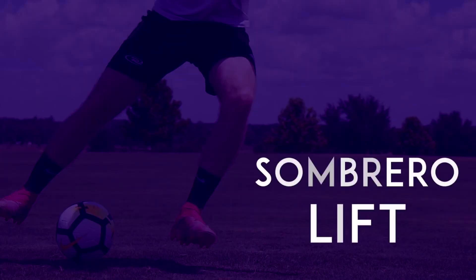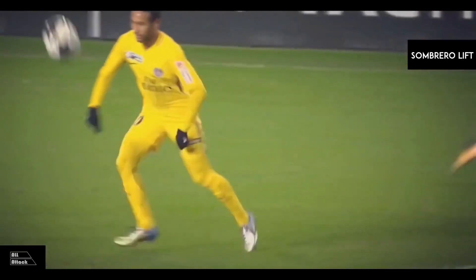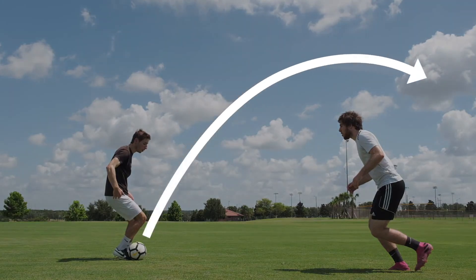The Sombrero Lift. When a defender is moving toward you, stick the edge of your toe underneath the ball and lift it over the defender's head.